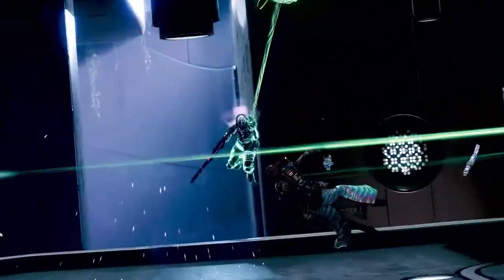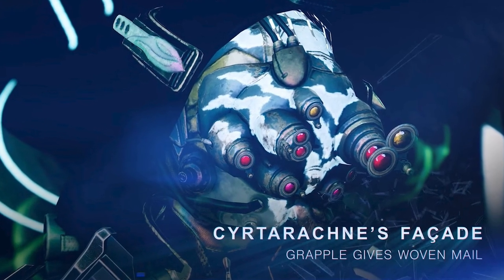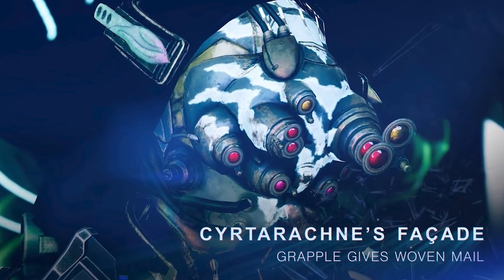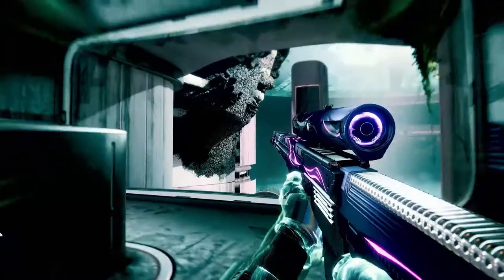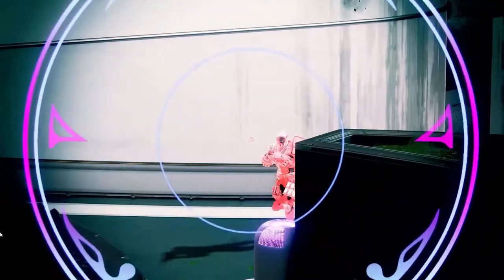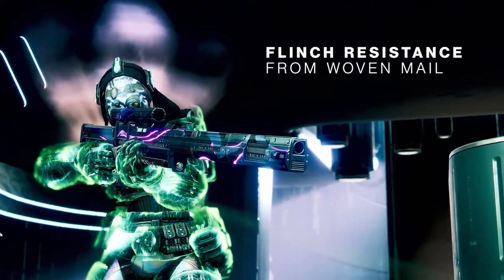Moving on to our first exotic armor piece for hunters — Cyrtarachne's Facade — which after using the strand grapple activates woven mail, giving increased flinch resistance when aiming down sights.